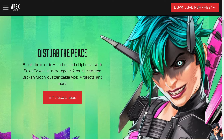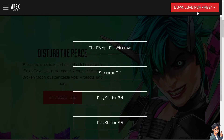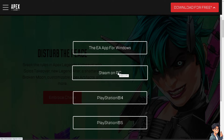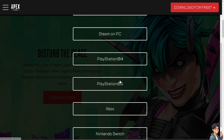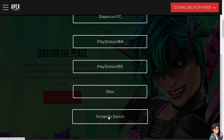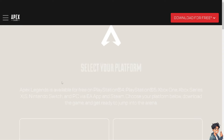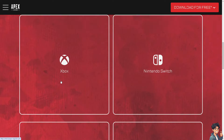The first thing you need to do is click on the download for free option. These are the platforms where you can play Apex Legends: the EA app for Windows, Steam on PC, PlayStation 4, PlayStation 5, Xbox, and Nintendo Switch. By following the on-screen instructions, you're good to go.